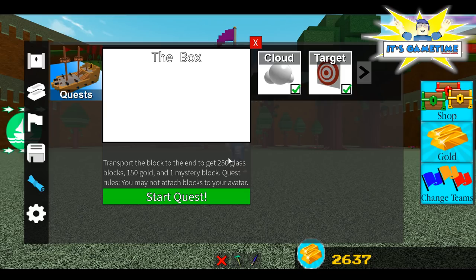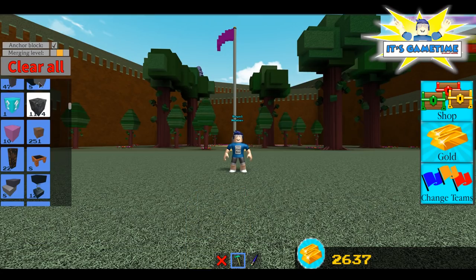And of course, the quest rule is still do not attach blocks to your avatar. So click start quest to start the quest, but it says clear the field first as always.